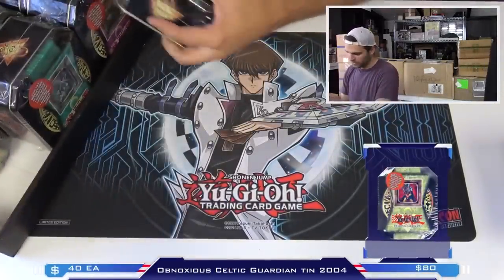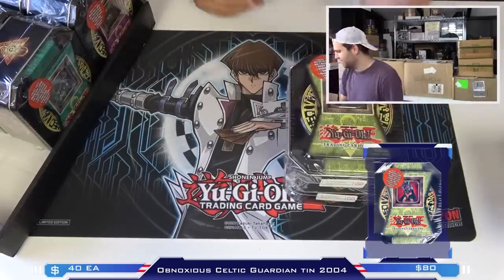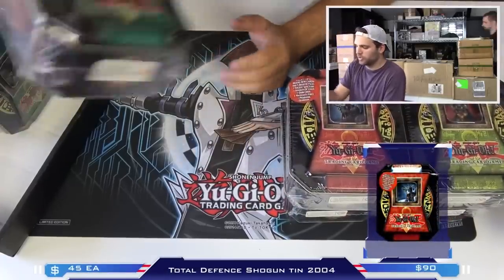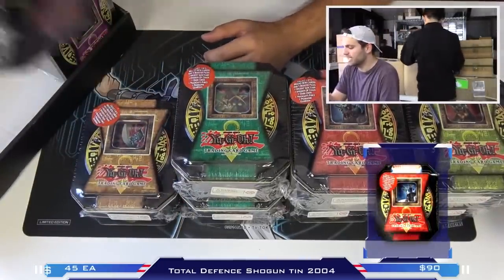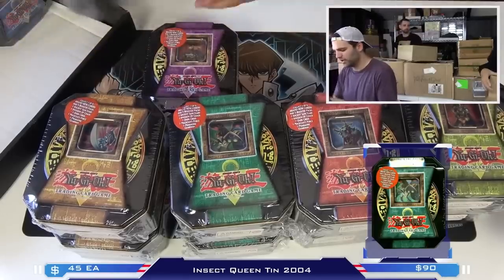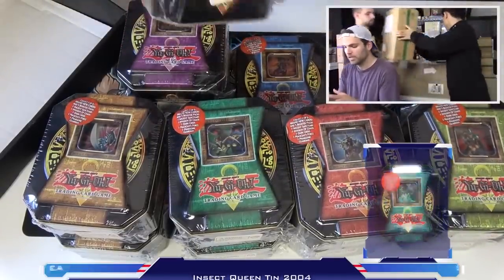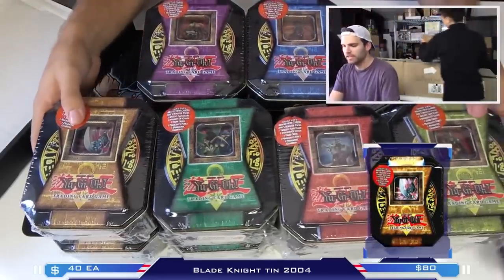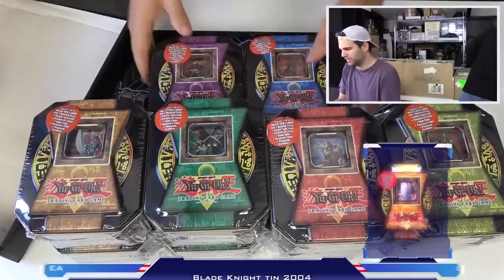These ones I enjoyed opening a lot on the channel - Insect Queen. The Blade Knight was actually in Chaos Decks for the longest time back in the day. And then Command Knight - was using Warrior Beatdown back in the day, giving all your warriors 400 or 500 attack. And then of course the Swift Gaia the Fierce Knight - that was the more valuable tin. Blade Knight was actually the more valuable one back in the day. People tried to use Swift Gaia in Earth Beatdown with Gaia Power, making him a 2800 when summoned. Very cool to see these 2004s - a sealed case, and all English editions. Two of each - that's crazy to see sealed cases like this.